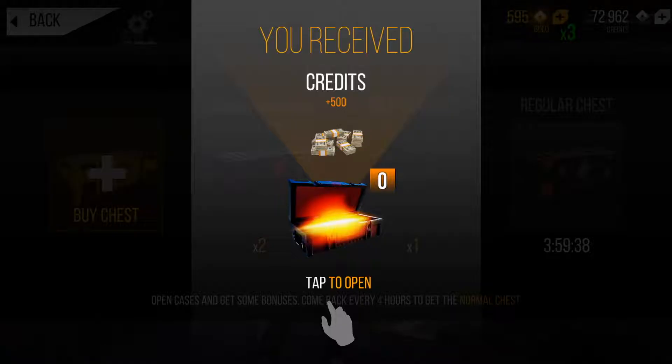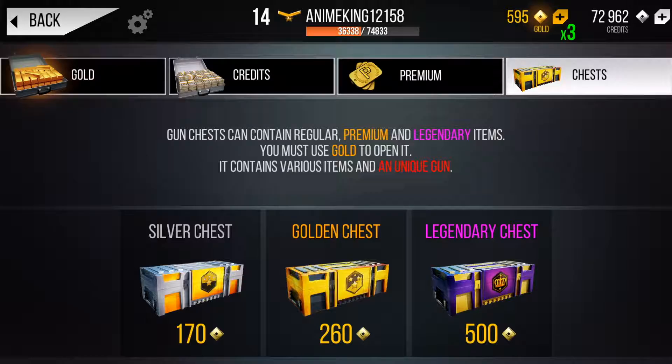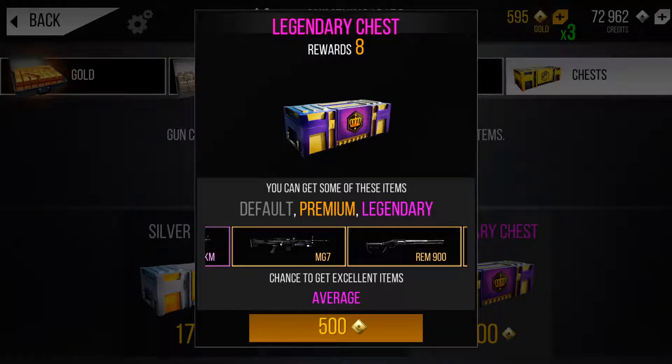And 5th credit. Credits is not the thing that I'm looking for. Legendary chests — it comes out at... it's quite some time to get 500. But definitely going to be worth it if I get a Legendary gun.